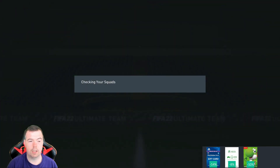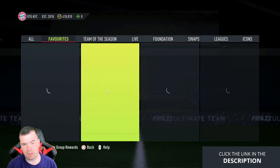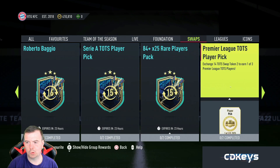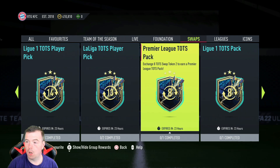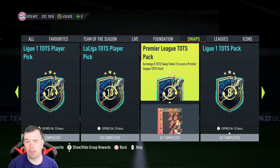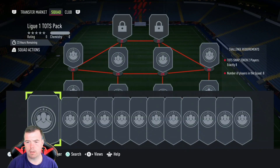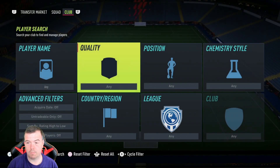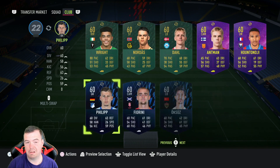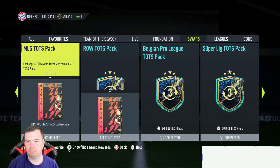5k is around the max you really should be spending — it's not bad considering you get a tradable 25k pack and the final TOTS swap token. I'm going to have a look at what I can do with these tokens on this account. I think I did the Serie A player pick, so I don't think I've got too many swap tokens. Let me check — I've got three, and there's a 50k pack for three.